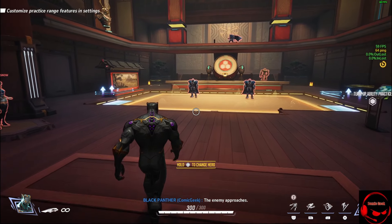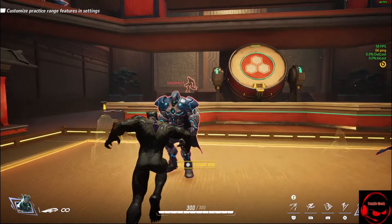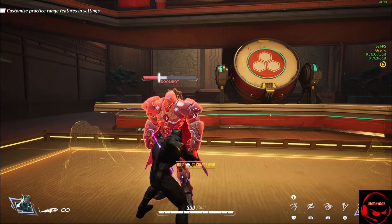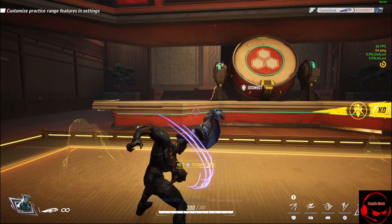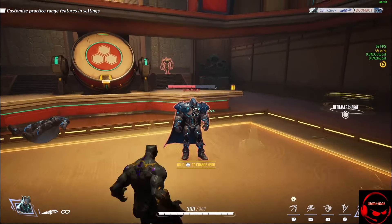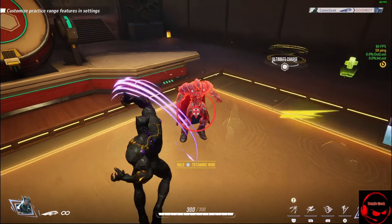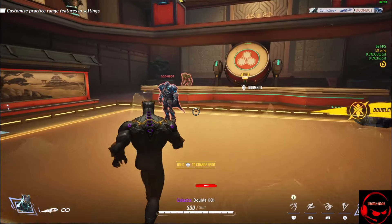So, nice little walk. You can see he has, like, essentially unlimited melee combos - this is his main combo for melee. Very nice. Jumping up does, like, a little ground pound, essentially.